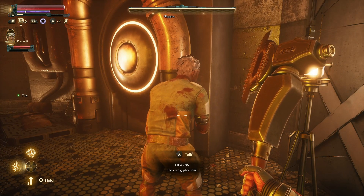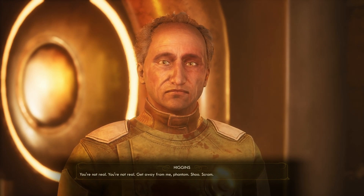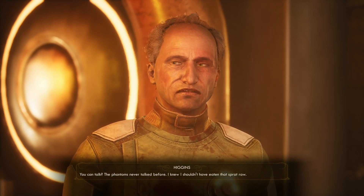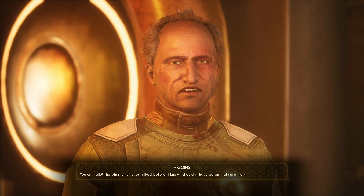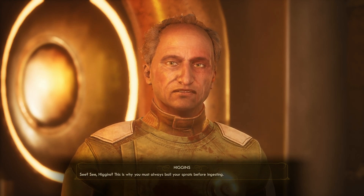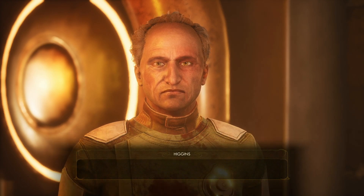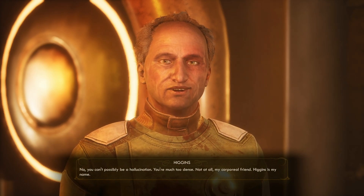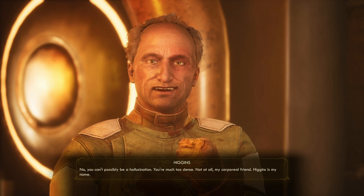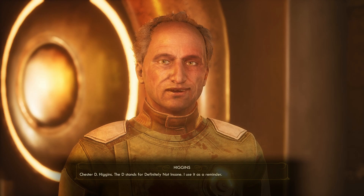Hey bud, you okay? Parvati, I think he's crazy. Phantoms — where? Parvati, you can talk? The phantoms never talked before. I knew I shouldn't have eaten that sprat raw. Yeah, you really shouldn't have. This is why you must always boil your sprats before ingesting. Phantoms got a name. You can't possibly be a hallucination — you're much too dense. I'm too stupid to be a phantom. Higgins is my name — Chester D. Higgins. The D stands for definitely not insane. I'll use it as a reminder.